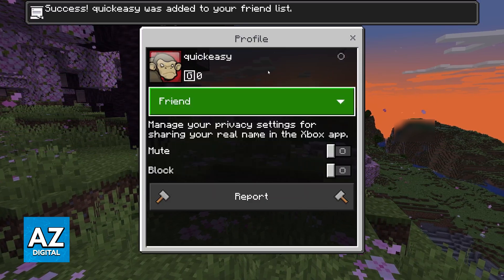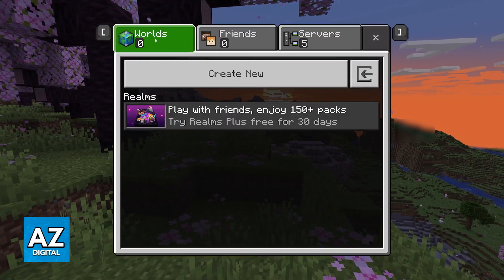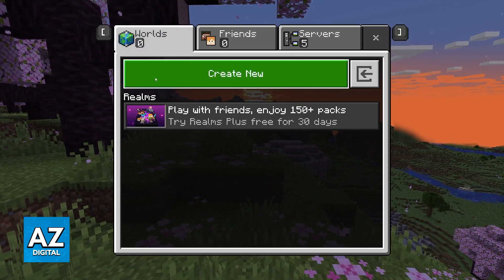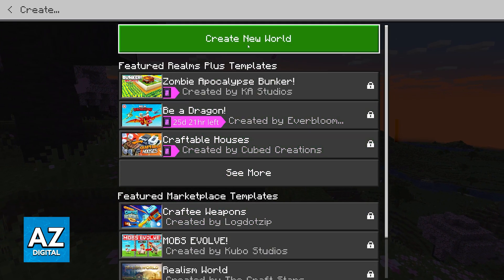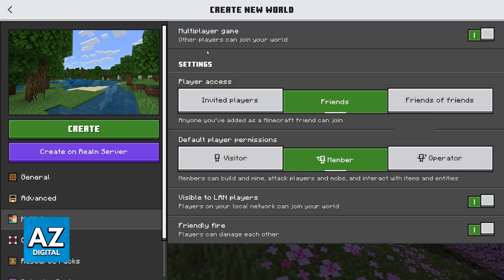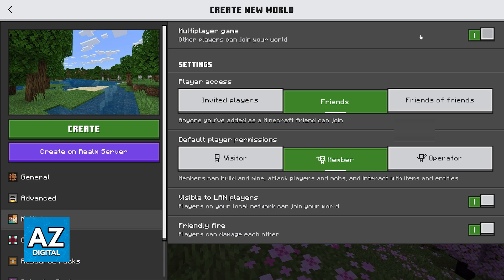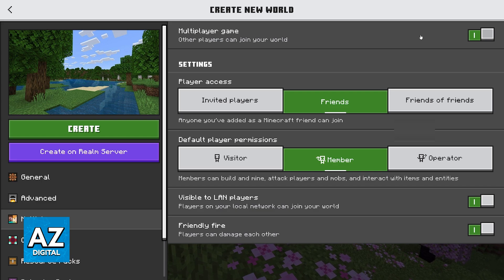Once you've added all of your cross-platform friends and you are ready to play, one of you will have to host the world. To do this, switch over to the Worlds tab, select Create New, and then select a pre-existing world or create a new world. You have to go into the Multiplayer section and make sure that Multiplayer Game is enabled. By enabling this option, you are going to make sure that your friends will be able to join you on this world to play cross-platform.